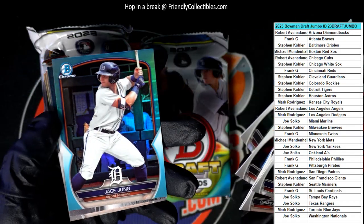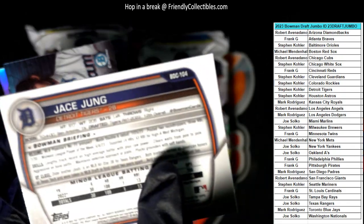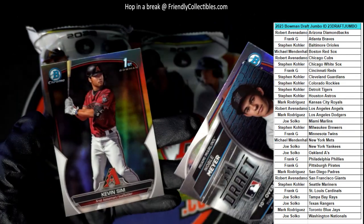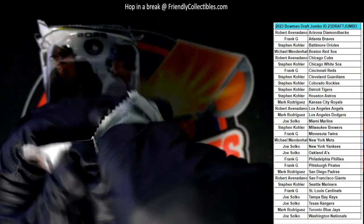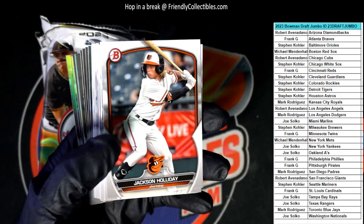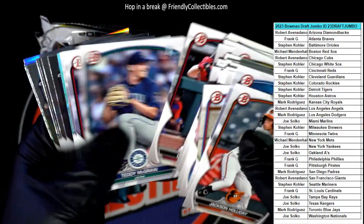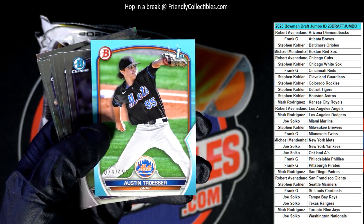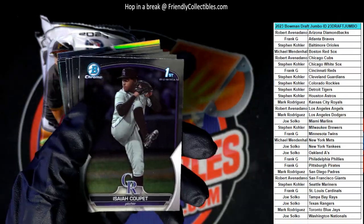Nice Drew Jones, then another parallel — Jace Jung again, we've been seeing him a lot in this box — Stephen K, that's coming out to you. Three packs left. Austin Trusser for the Mets — Michael M, that's coming out to you at 79 of 499, first Bowman parallel.